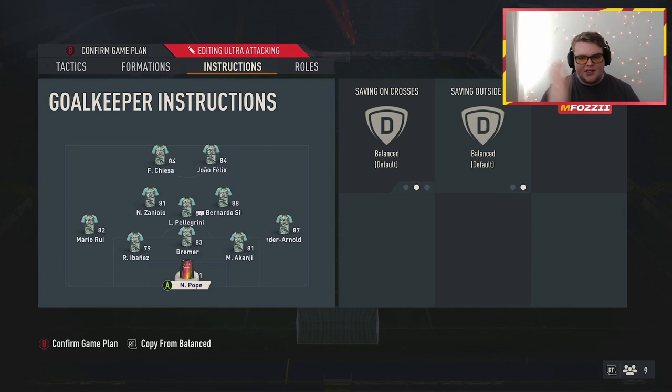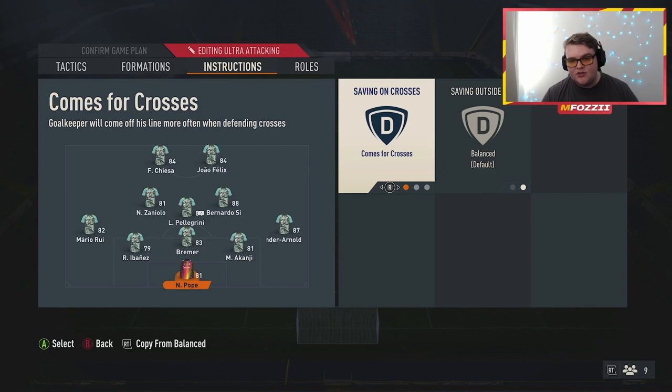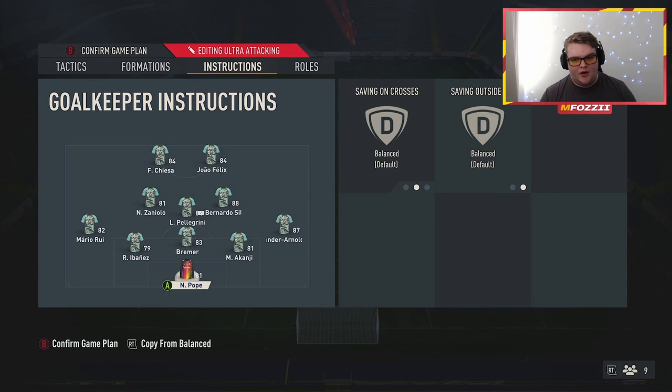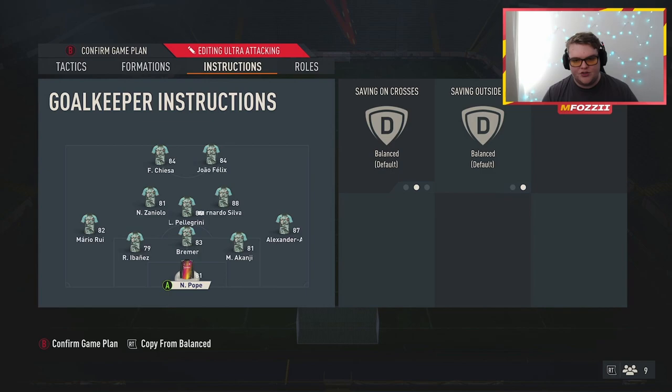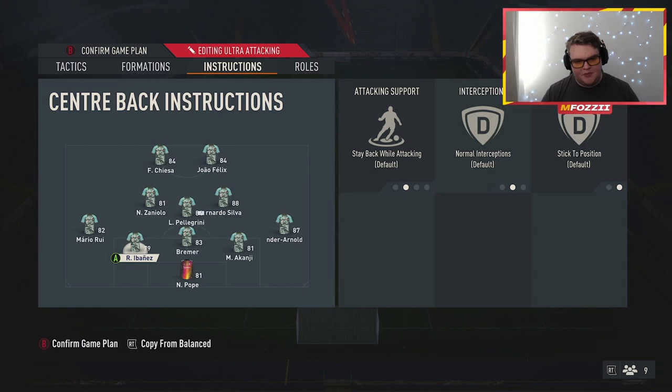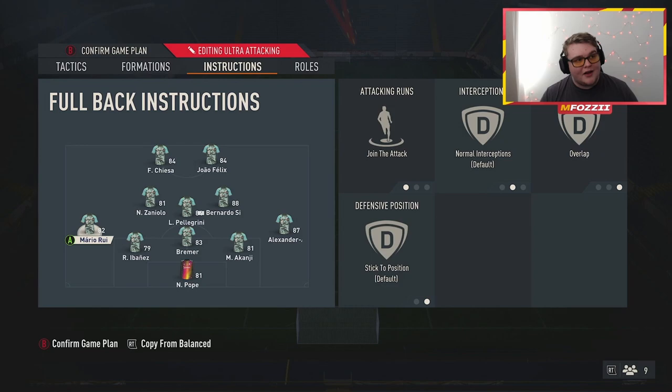I didn't change my goalkeeper settings — I honestly forgot. Comes for crosses is personal preference; crosses are overpowered right now so some people have that on, but with how defensively solid this formation is it hasn't been a big issue for me. For your center backs, don't change a thing — leave them all on default. For personnel, you need CBs that can be on the ball and pass. Vanyas and Bremer play very well in-game and are absolute rocks in the defense.